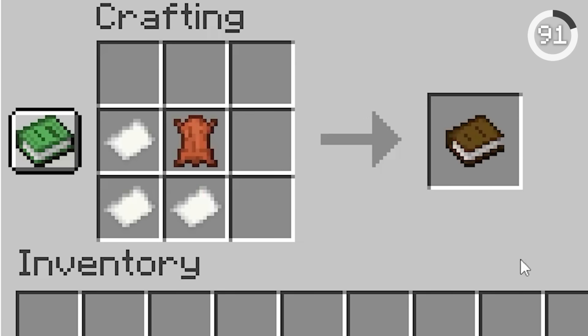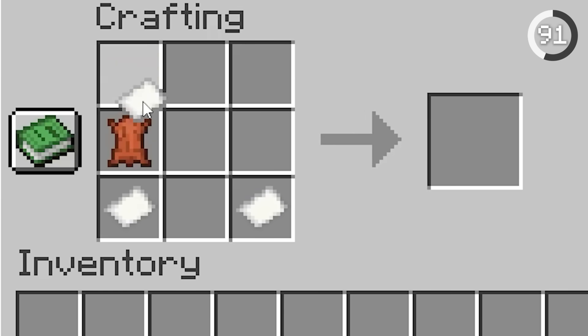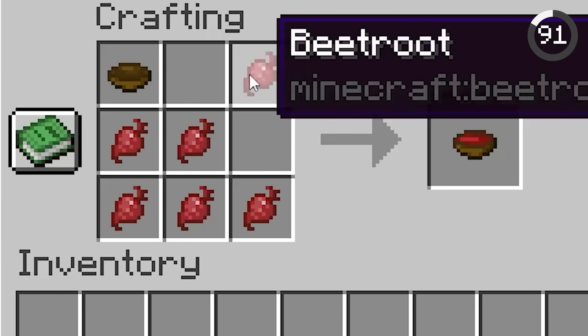Have you ever noticed you can craft books in the crafting table any way you want? The recipes are shapeless, meaning you can place the ingredients however you like. It also works for flint and steel, as well as beetroot soup.